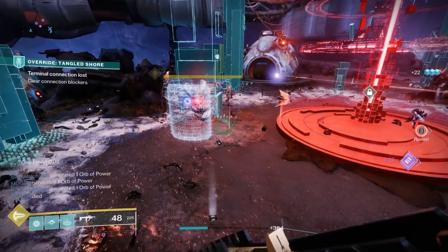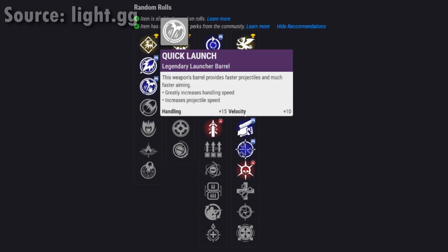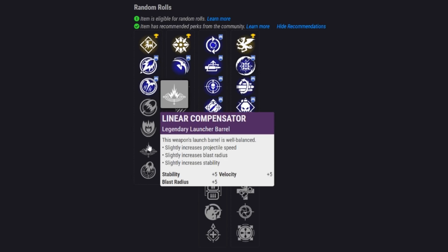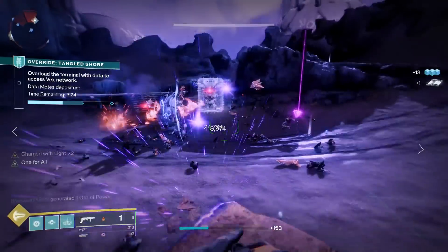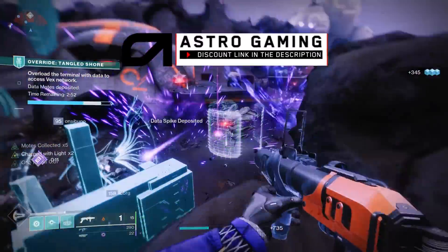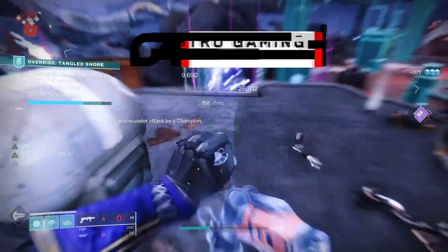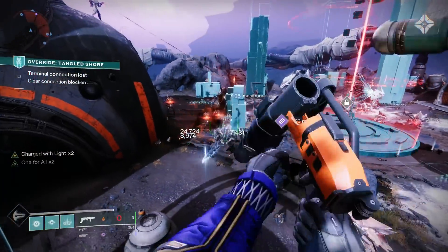First off we have the normal assortment of grenade launcher barrels, and recommending which one to go for is really a balancing act between blast radius and velocity — you want both and as much of both as you can get. Blast radius is going to be great in both PvP and PvE, letting you shoot beside an enemy and not only do more damage but in some cases damage an enemy where otherwise you wouldn't.